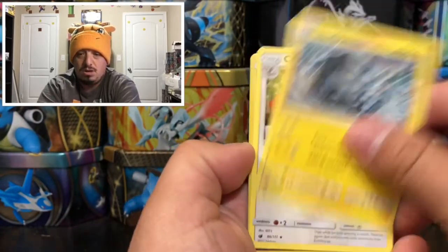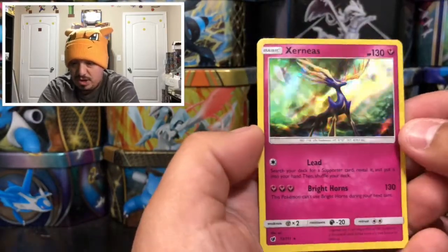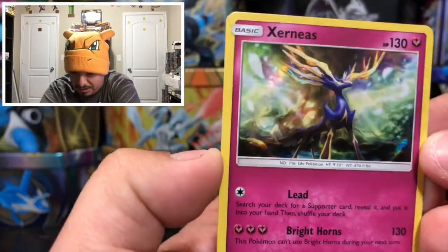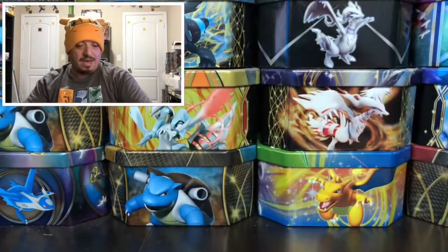We have a Gastly, a Staryu, a Stufful, a Shelmet. We have a Graveler, a Cinccino, a Dino — that is a reverse holo. And we have a Zoroark rare holographic card. Check out that holographic pattern — that is an amazing looking card right there. Can't go wrong with that one.